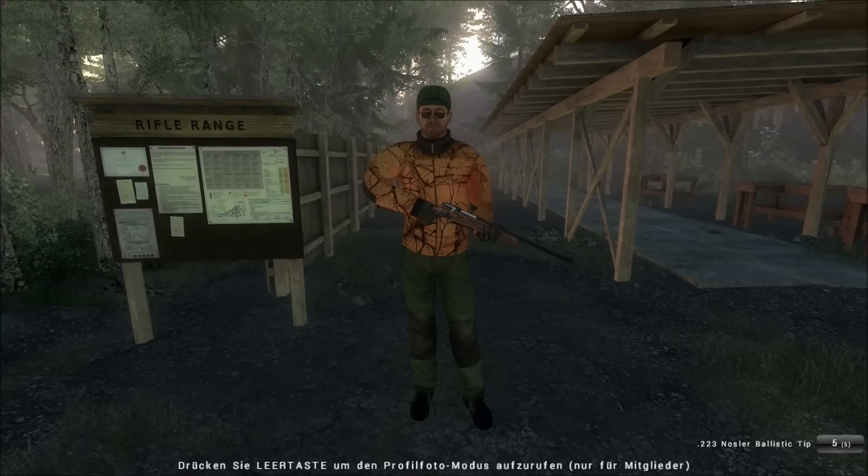The rifles cost 450 EMS each to install, and the ammunition used for these rifles is the cheapest ammunition in the game. 10 rounds cost 35 EMS or 559 GMS.